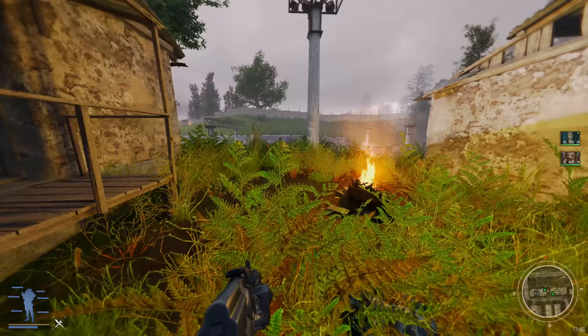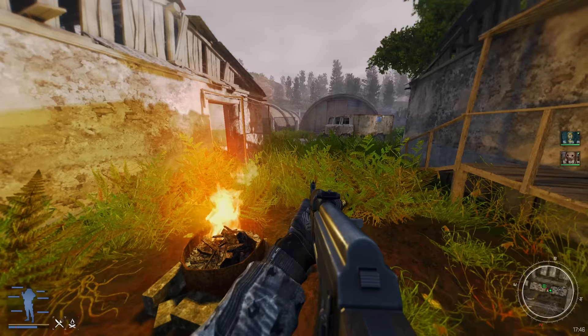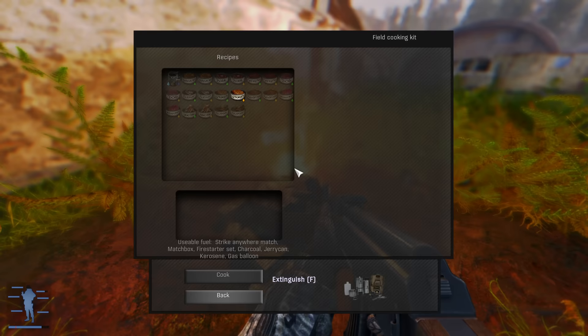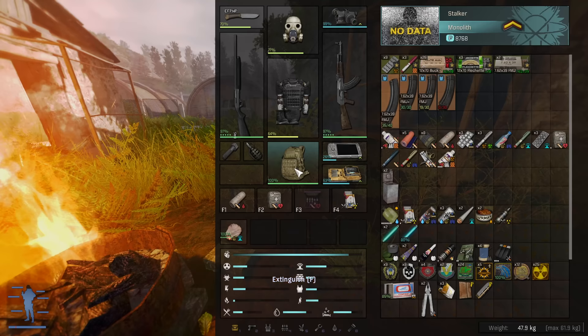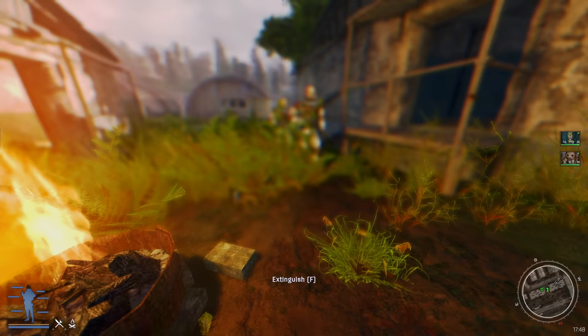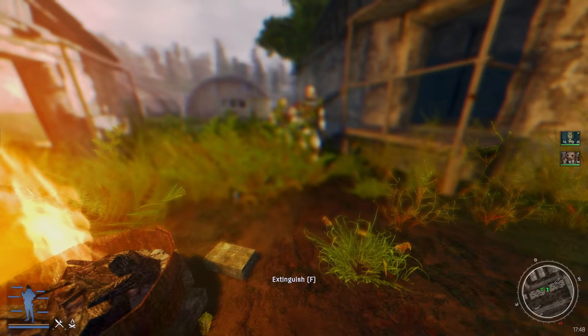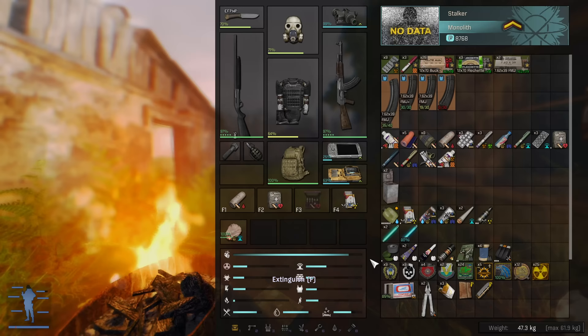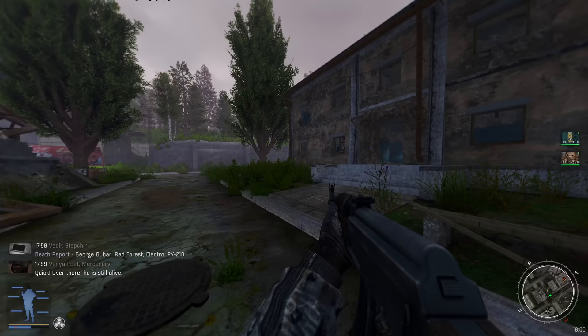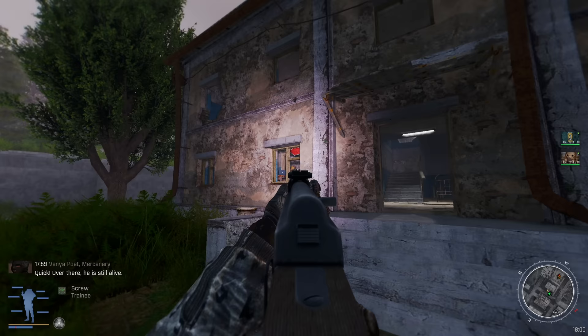Now we should be able to use this fire and cook some food - nothing like wiping out an entire base and then cooking a nice meal right where their bodies are. Let's cook both of these - some stewed lurker meat, which gives a little bit of radiation but it's food and we need that. Hell yeah - full food, full water! Let's check the main building, there's probably still some enemies in here.